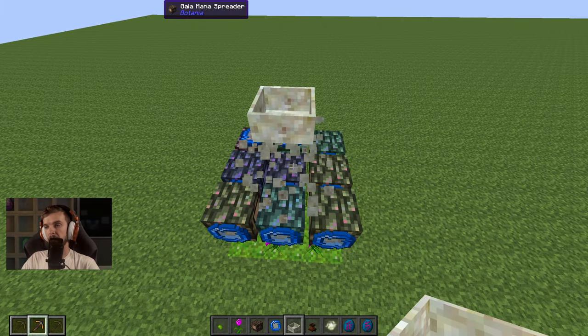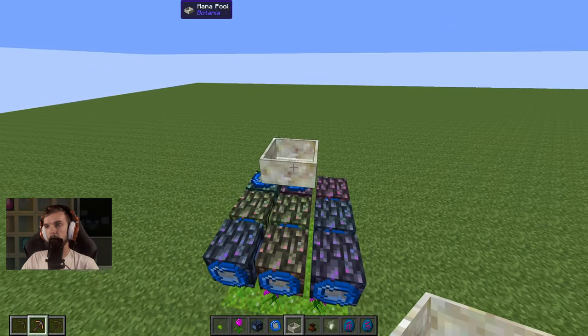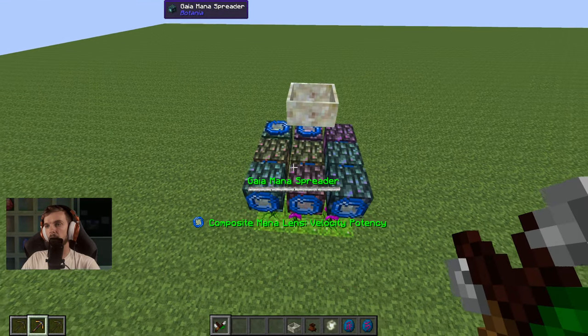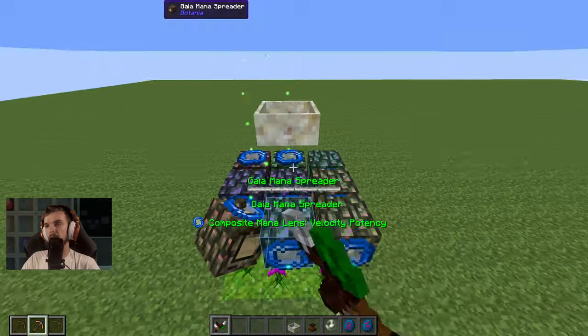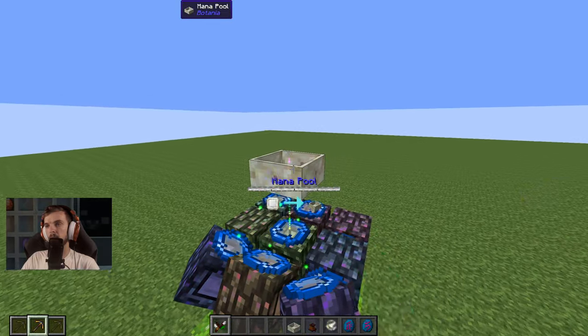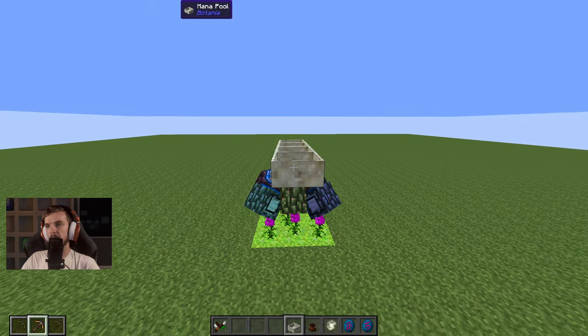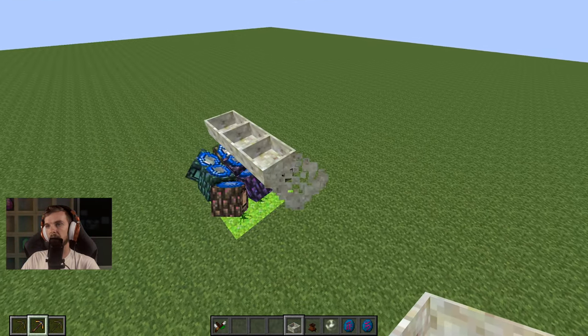Now I'm going to make sure there's lenses on all of these. Now I can place a Mana Pool above that with one space in between. So now I'm going to grab my Wand of the Forest and apply it and assign it to all of these.